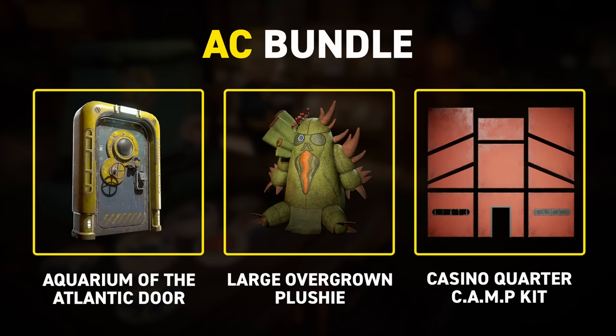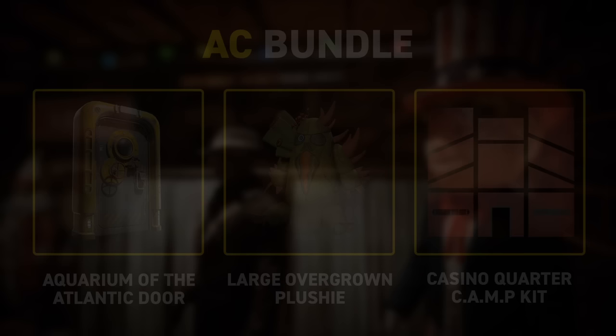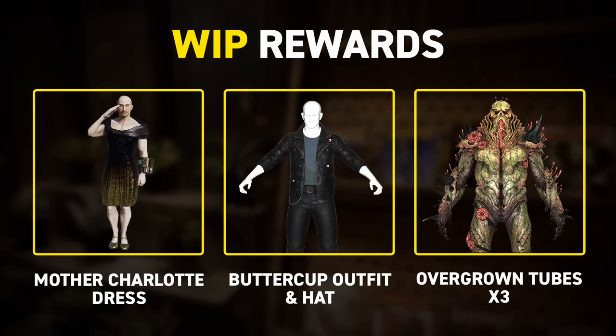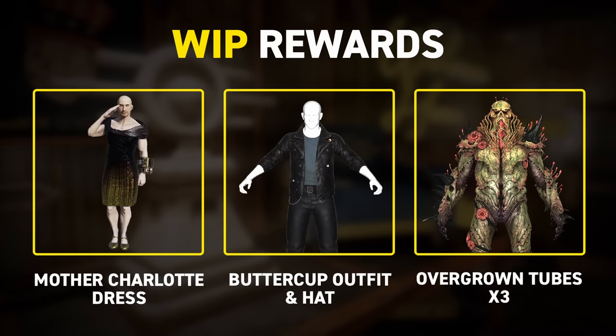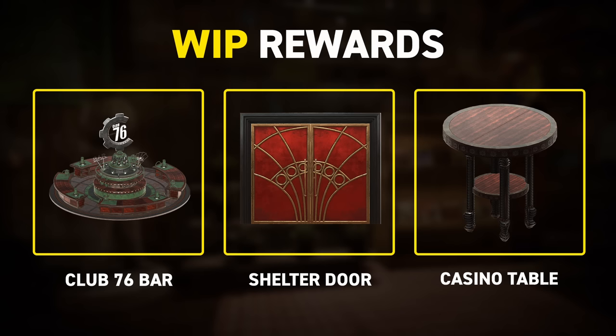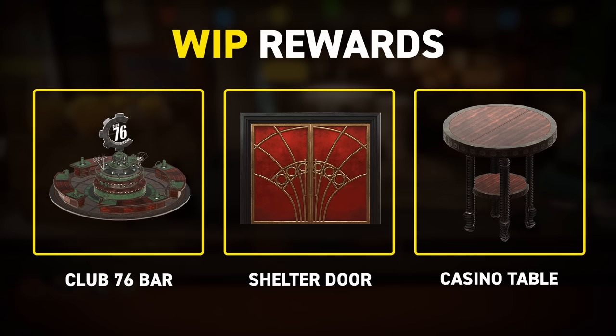There's also a series of work-in-progress rewards, which will likely arrive with the third expedition or will be added to the current roster. These include Mother Charlotte's dress, Buttercup's outfit, a trio of overgrown tubes similar to the Super Mutant Tube and other existing variants, but unfortunately there are no visuals of these new ones just yet. There will also be an overgrown vehicle, but similarly there are no images currently. These all appear to be part of an upcoming casino shelter, which sounds really promising given all the casino assets already scheduled to receive, and this might include a massive bar area. It's also possible these assets are actually for the upcoming nightclub, which is set to open at Ingram Mansion in Appalachia.